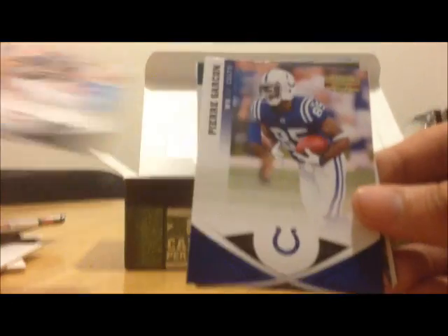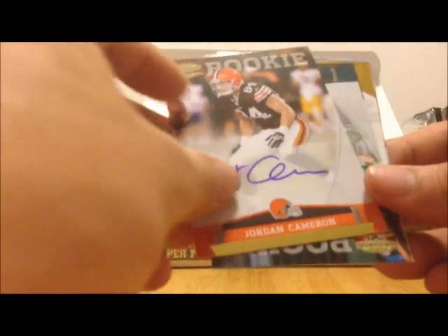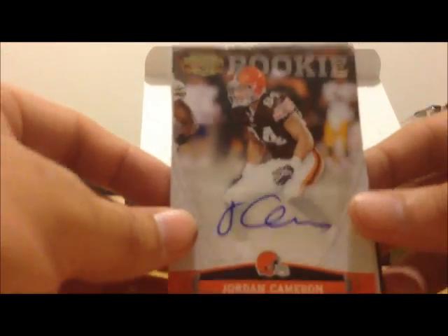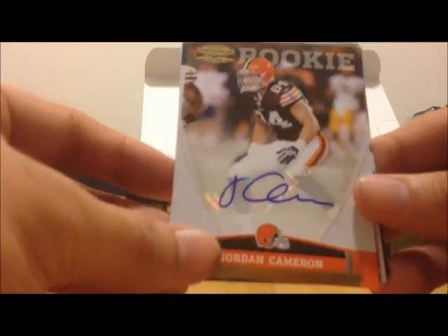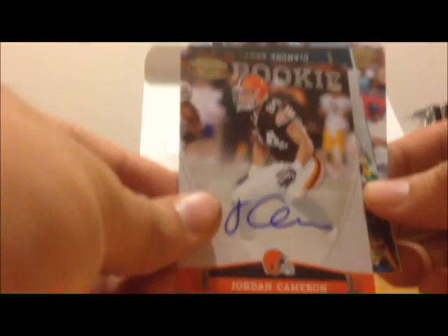There's the next pack: Matt Forte, Pierre Garçon, and here's a rookie autograph of Jordan Cameron — this one's numbered 249 of 299. DeAndre Brown rookie, Vincent Jackson, Hines Ward, Sidney Rice, and Josh Freeman.